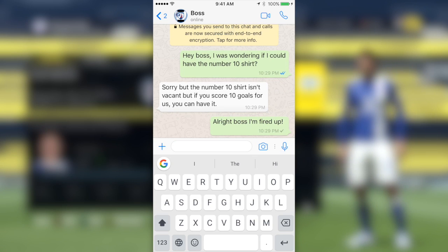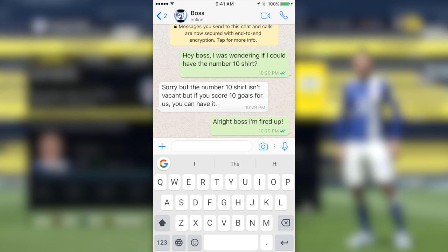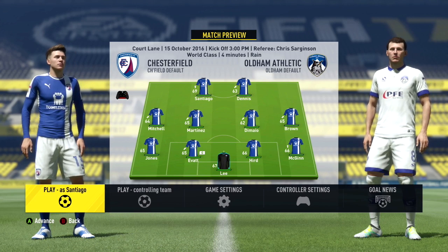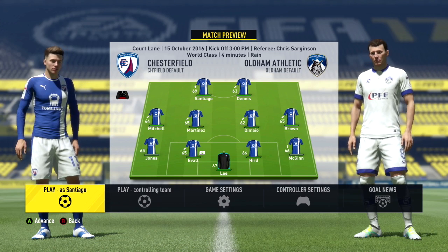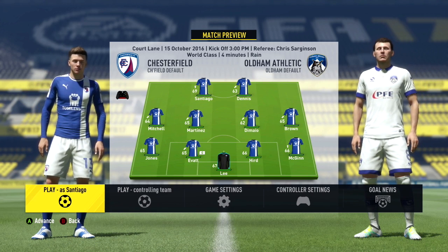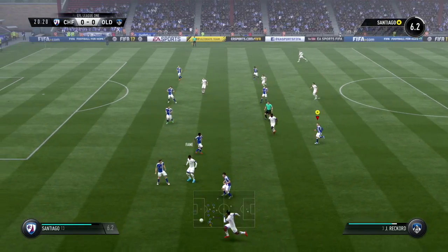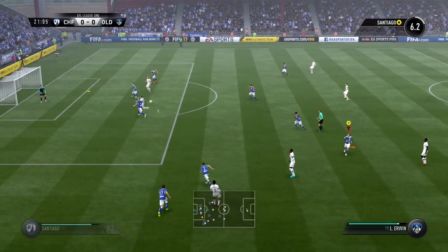The boss has put a stipulation for Santiago Lopez - he has to score 10 goals and then he can have the number 10 shirt. So once he scores 10 league goals, he can have it. He's kind of fired up for this task and he's already scored one goal, so he just needs to score nine more. It's no easy feat, but if he does manage to do that, he will have the number 10 shirt at Chesterfield. This is the team chosen for the game against Oldham Athletic, and Santiago is going to play as a left striker - he really doesn't like the left side, but the boss decides.